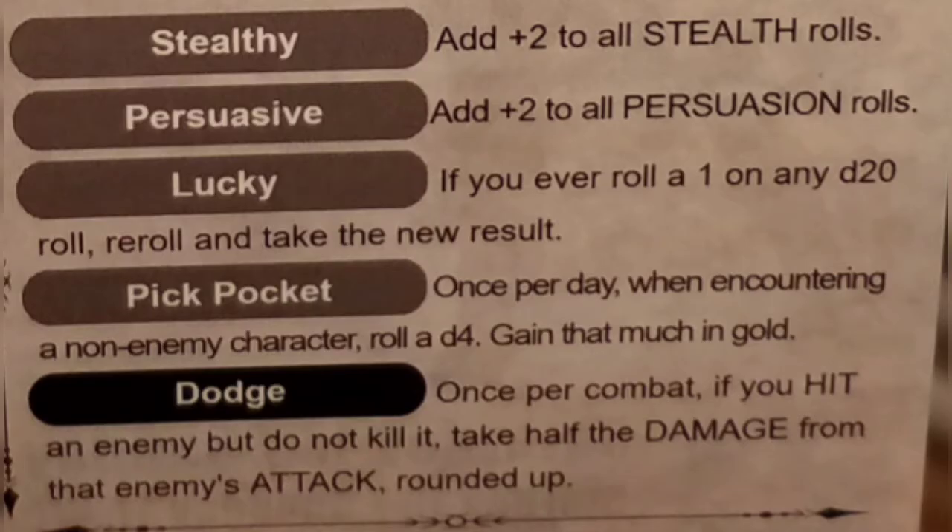She's got a couple of abilities: she can add plus two to her Stealth rolls with the Stealthy ability. She can be Persuasive and add two to all of her Persuasion rolls. She can be Lucky — if you ever roll a one on any D20, you can re-roll and take the new result. You can use the Pickpocket ability: once per day when encountering a non-enemy character, roll a D4 and gain that much gold. Or you can Dodge — once per combat, if you hit an enemy but do not kill it, take half the damage from that enemy's attack, rounded up.